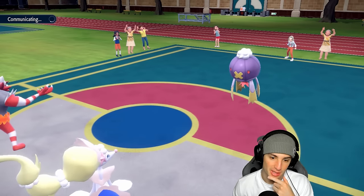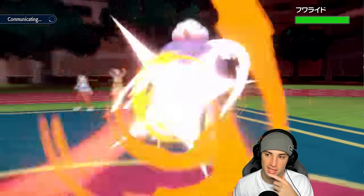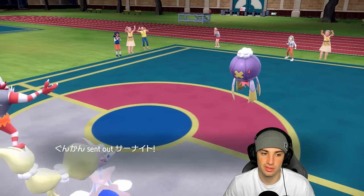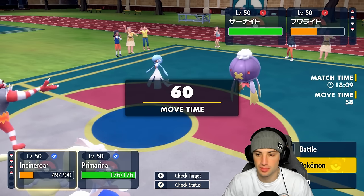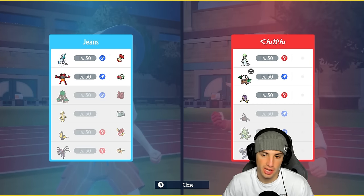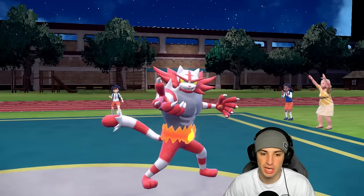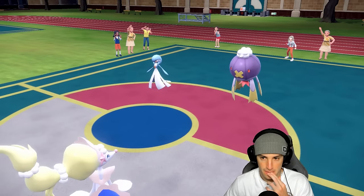Driftblim is actually pretty tanky, but we do get off great damage halving it. Depending on who they swap into, Incineroar could come out clutch. They go into Gardevoir, so I hard swap into Rillaboom — their back Pokemon has to be a physical attacker, either Tyranitar, Exeggutor, or Gliscor. Saving Incineroar could be clutch. With Assault Vest on Rillaboom and Primarina at plus one, Hyper Voice could be really strong.